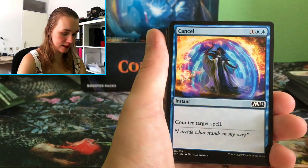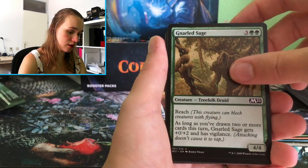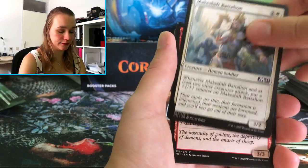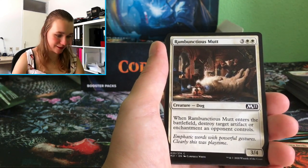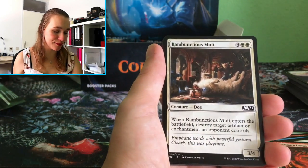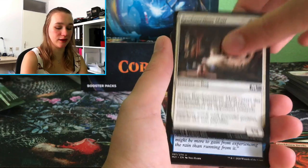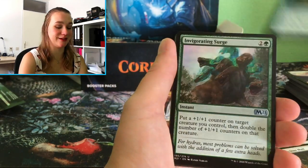Destructive Tempering, Cancel — beautiful. Rise Again, Gnarled Sage, Swift Response, Makeshift Battalion, Pitch Burn Devils. Oh, this is so cute — oh my god, I love this! And I also like what it does: when Rambunctious Mutt enters the battlefield, destroy target artifact or enchantment an opponent controls. It's like your dog is just destroying something because that's what they do — haha!